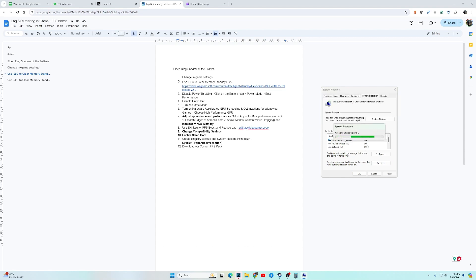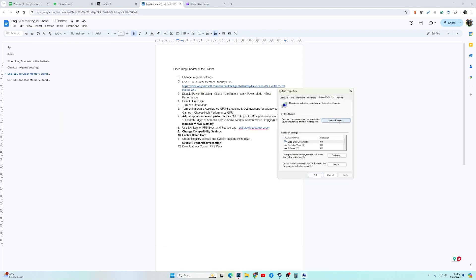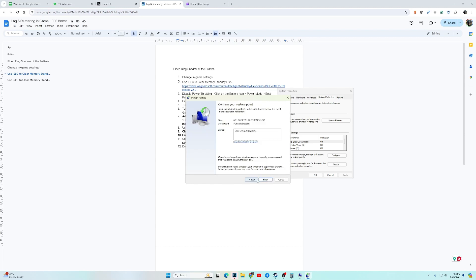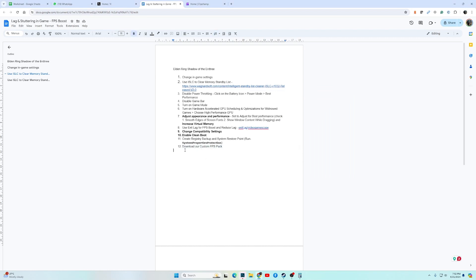Once the restore point has been created, you can proceed with installing the custom FPS pack. If something goes wrong and you want to revert your registry, search 'Create a restore point' again, click System Restore, click Next, select your restore point, follow the steps, select the drive, and click Finish. To download the FPS pack, I will drop a link to our Discord where you can follow it to our Google Drive to download it.